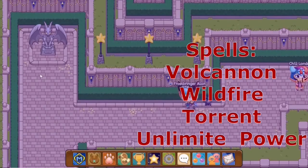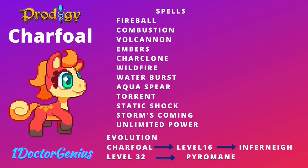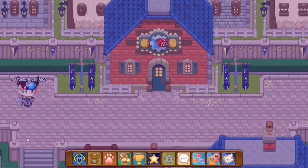The Charfall can cast Wall Cannon, which is a one-person spell; Wildfire, which is a three-person spell; Torrance, which is a one-person spell; and Unlimited Power, which is a three-person electric spell. Also, Torrance is a water-type spell, if you guys didn't know.